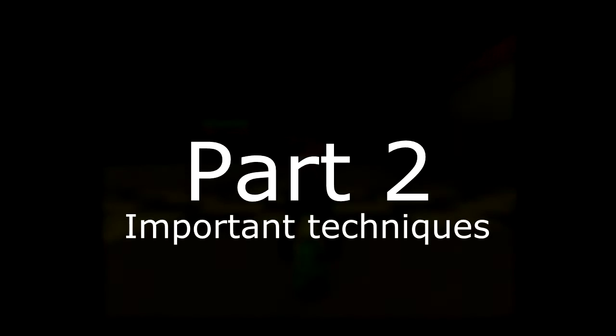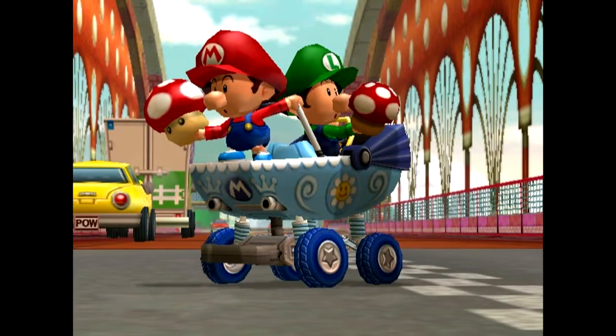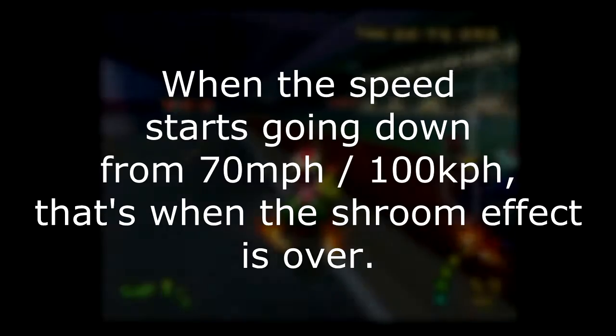Part 2: Important techniques. These things are really important, so they're getting their own category. Everyone should know about the following things. Cancelling out shrooms: don't do this. How this happens is you release an MT while the shroom is still active — this will kill the shroom. Release the MT after the shroom's effect ends.